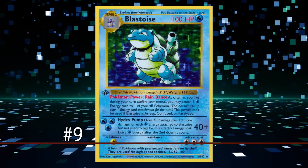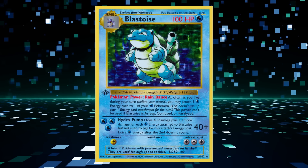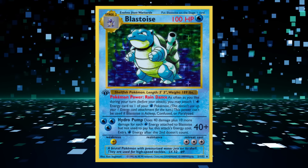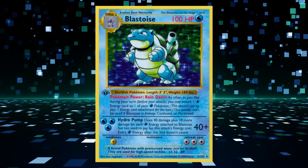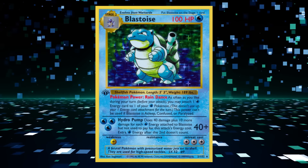At number 9, we have Blastoise. This Stage 2 Pokémon had the Rain Dance Poké-Power and the Hydro Pump attack. Rain Dance allowed you to attach as many Water Energy cards from your hand to your Pokémon as you liked during your turn, bypassing the usual restriction of only attaching one Energy card per turn. For 3 Water Energy, Hydro Pump would deal 40 damage plus 10 more for each Water Energy attached to Blastoise that didn't pay for its Energy costs.